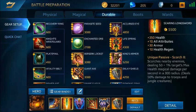Second item is Searing Longsword, which is very important for Rockman since he's a melee hero. When enemies get close, they'll be hit by the burn effect from Searing Longsword. It also adds 350 HP, 10 attribute points, armor, and HP regen.